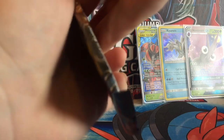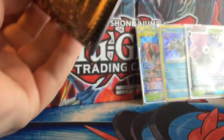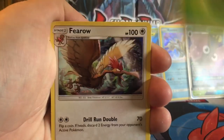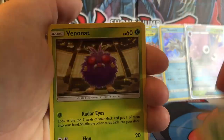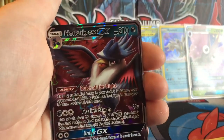Cool. Next pack. Keeping this pack, keeping this code as well. If you want to get codes, go to the Shadow Games Facebook page — that's where the giveaway will be for the codes. So we have a Leaf Energy, Fero, Graveler, Metalcore Barrier, Dodo, Poliwag, Spritzy, Lickitung, Finanit, Reverse Rare Demanditan, and a Hornscrow GX.